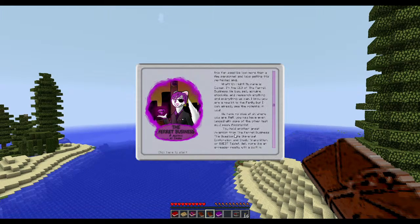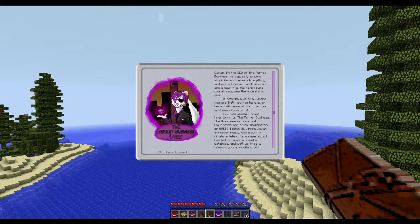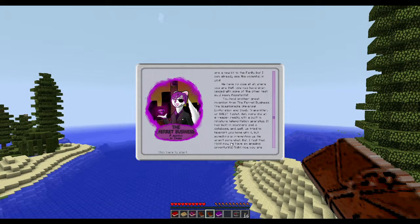'My name is Kagan. I am the CEO of The Ferret Business — we buy, sell, acquire, stockpile, research anything and everything we can. I know you are new to the family but I can already see the potential in you. We have no clue where you are — hell, you may have even landed with some of the other test subjects — I mean assistants. You hold another great invention from The Ferret Business: the Questionable Universal Exploration and Study Transmitter, or QUEST tablet. It's more like an e-reader with a built-in miniature teleportation apparatus, built-in scanners and a database.'